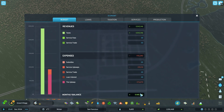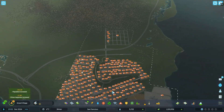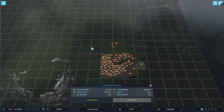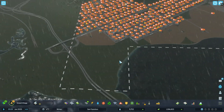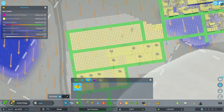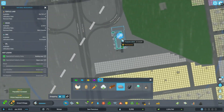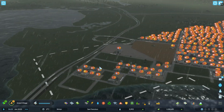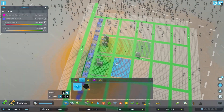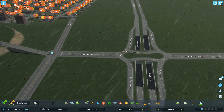Good thing we don't need to connect any of the services. We are now paying way more tile upkeep, but still we are making tons of profit. Just as a reminder, we have the taxation normally where you started out. And since we have industry demand, I am also going to expand it down here and get it all filled up. We can also add some more custom industry, so we have a ton of new jobs in this bottom area.